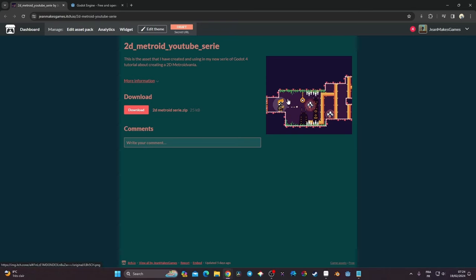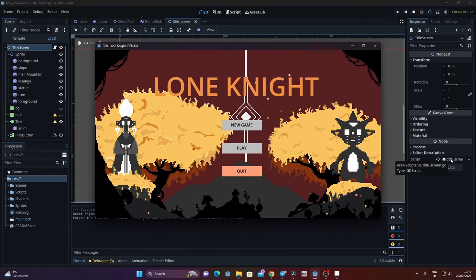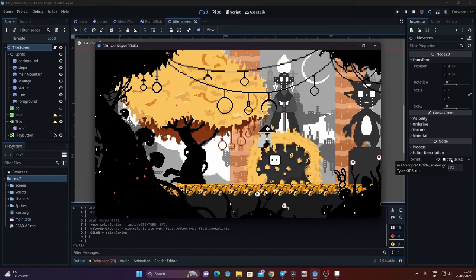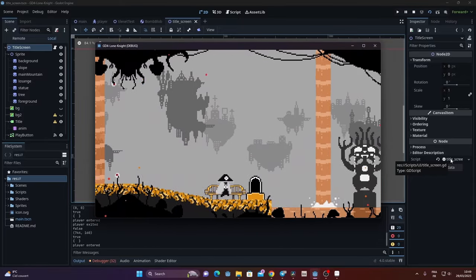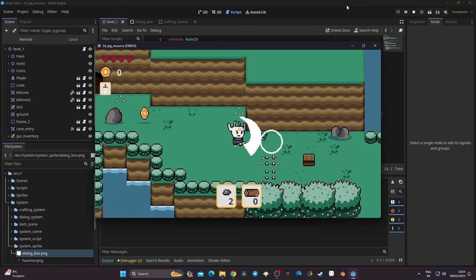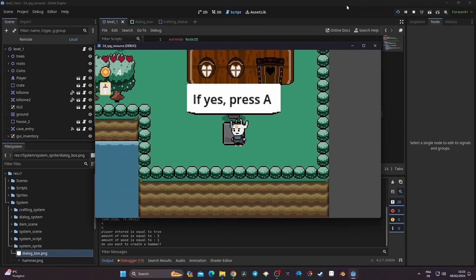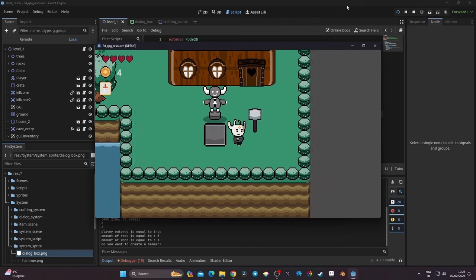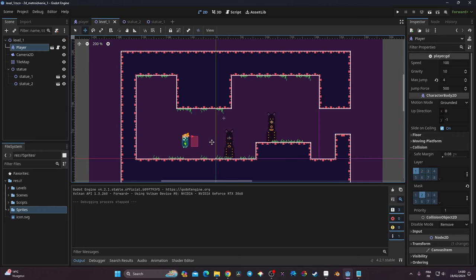It is a series of about 15 to 20 videos on how to create a 2D Metroidvania with Godot 4. The asset is available in the description, and you can also find the link for my game Lone Knight that you can wishlist on Steam, which is a 2D Metroidvania releasing this year. You can also find my latest course where I am making a 2D RPG with a crafting system, an inventory, a dialogue manager, and an introduction to 3D in Godot 4. But without further ado, let's get started.